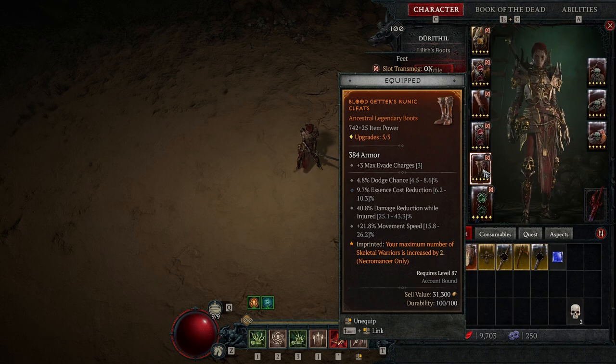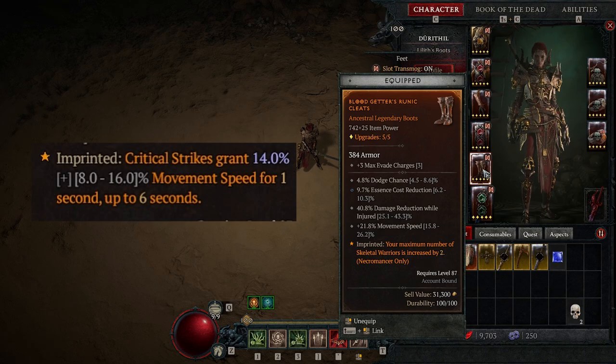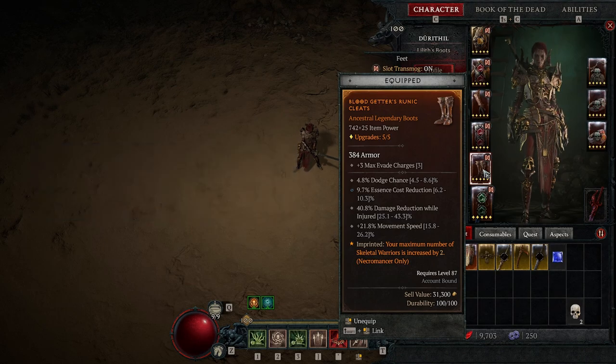If you're doing the cheese strategy, you'll be standing still for most of the fight, so your boots don't really matter — the only important stat is essence cost reduction. If you're doing it legit, you really want movement speed and max evade charges, as they are very helpful. As an imprint, I would use critical strikes give you increased movement speed, since you don't have too many mobility options as a necromancer.